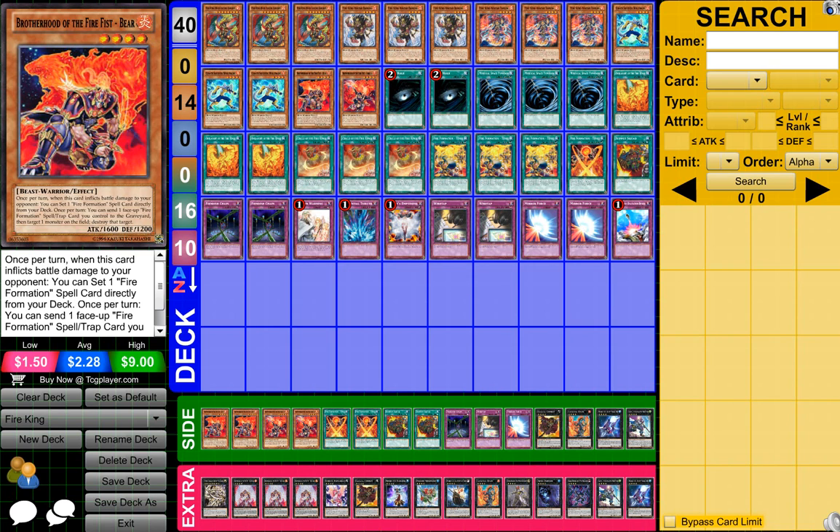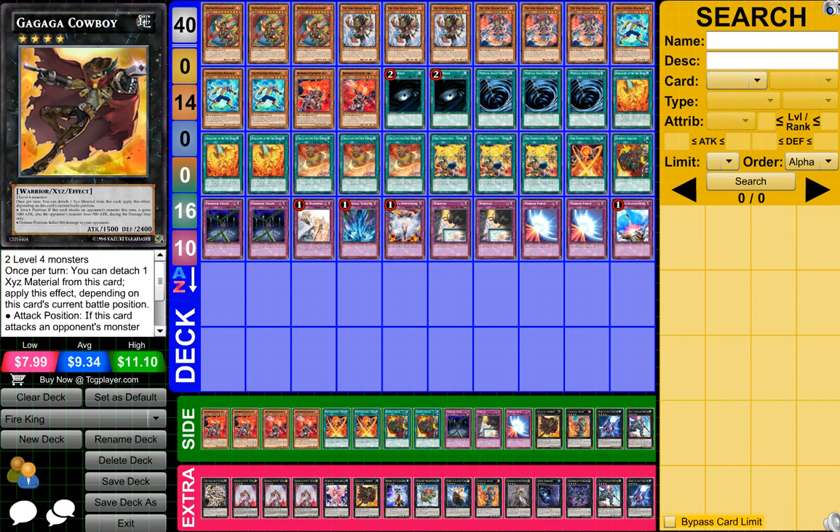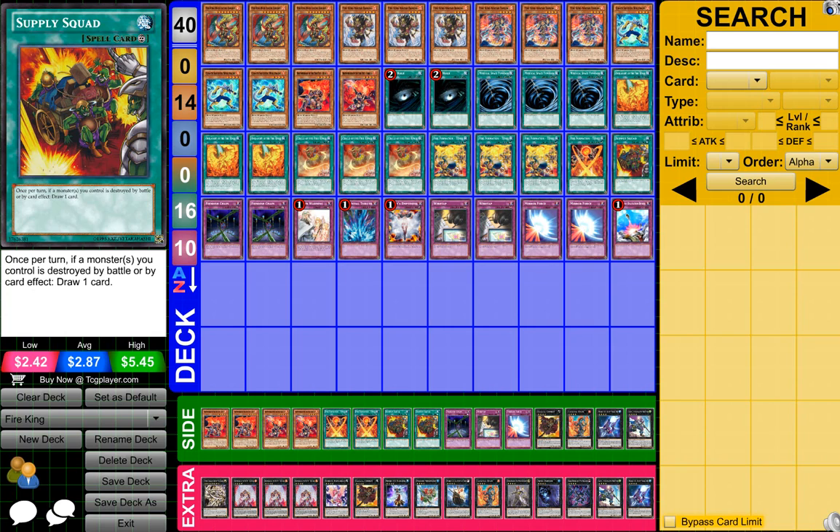For the side deck, pretty much just cards from my main deck and my extra deck — duplicates in case I want to change some out, or if I feel like during the duel before, if I had more of this card I would do better, or if I had less of this card and more of another I would do better. So that's why I pretty much have this side deck — dupes of cards.